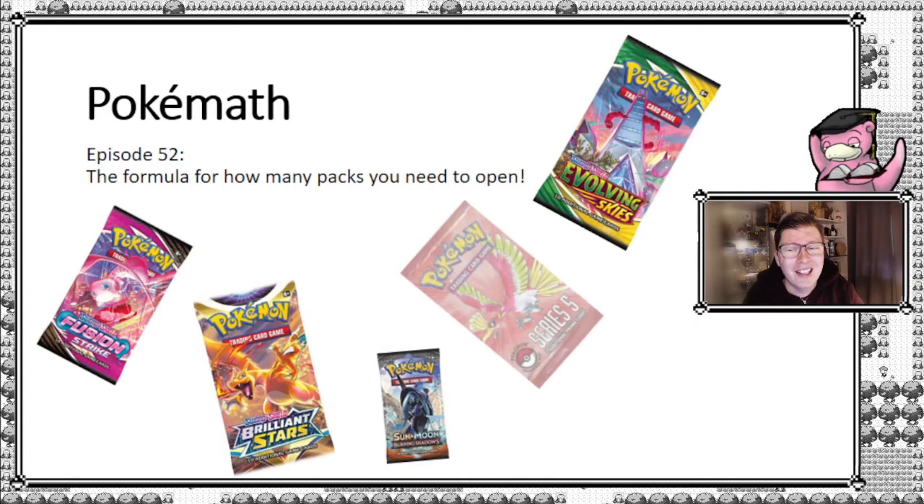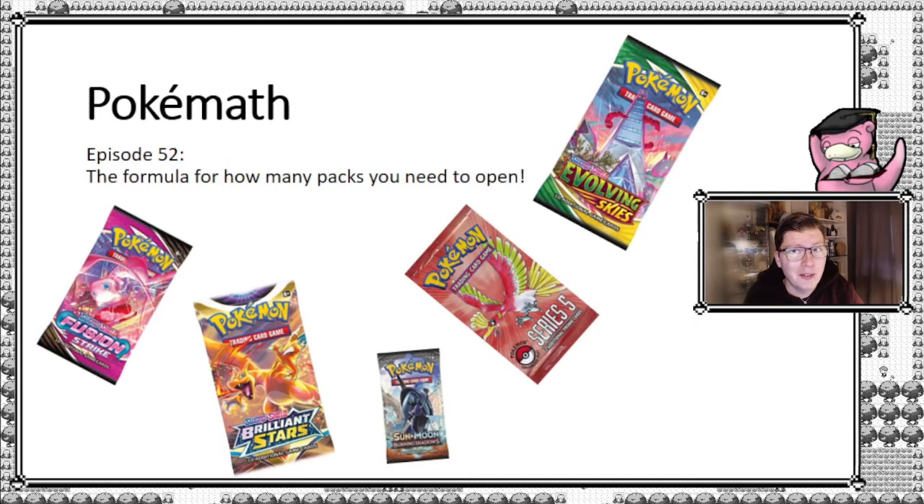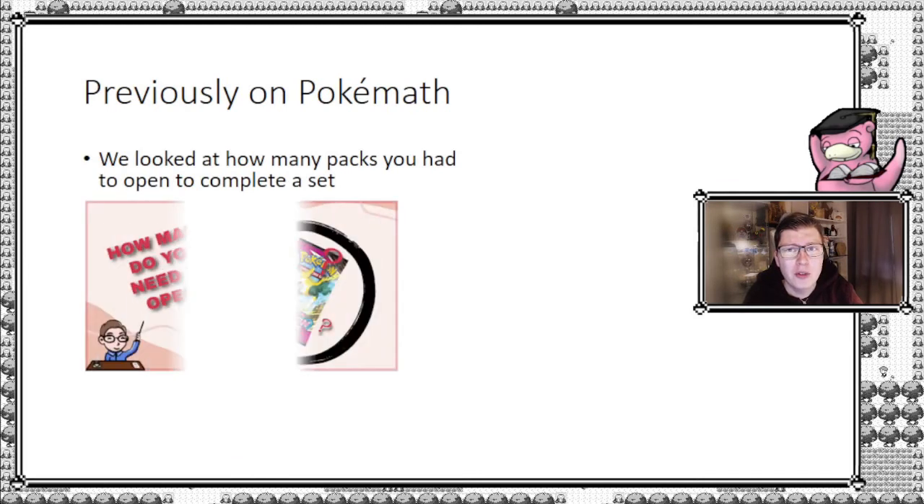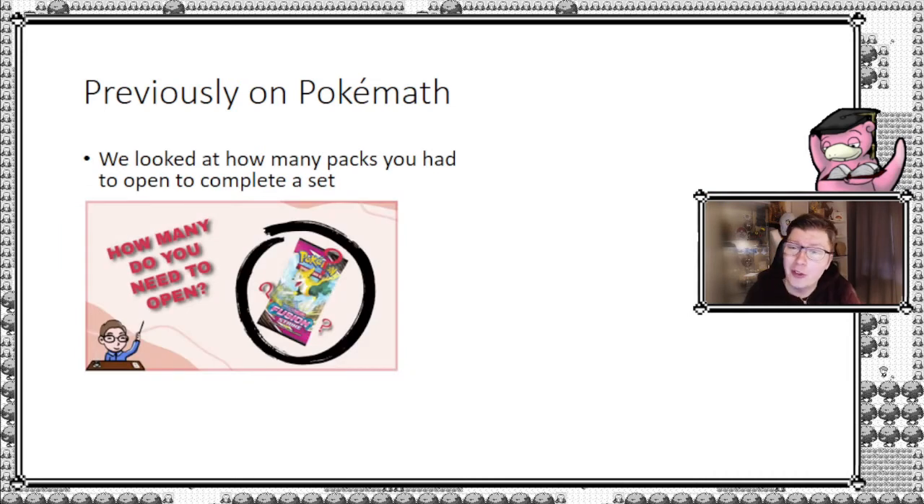Let's get on with today's episode and hopefully we'll learn something. So first off, what did we do in the previous episode of PokeMath? It's a very good idea to establish what we actually accomplished in episode number 50. To recap quickly, we looked at how many packs you had to open to complete a given set — the set in question was Fusion Strike, which was the newest set at that time. Now we're just on the brink of the release of Brilliant Stars.